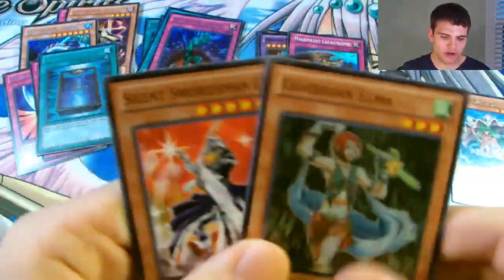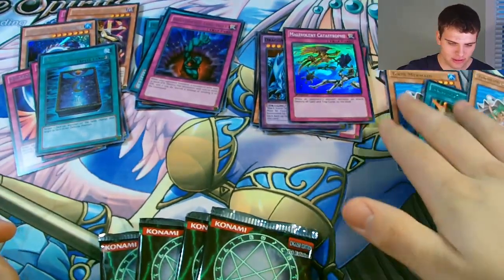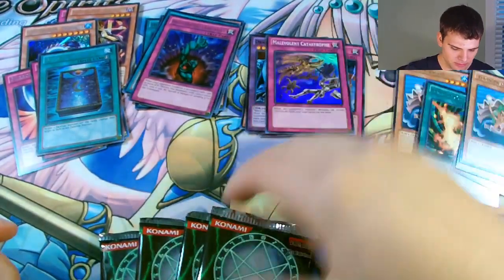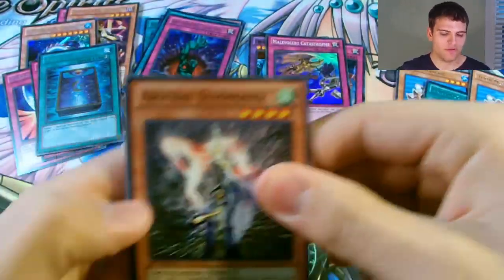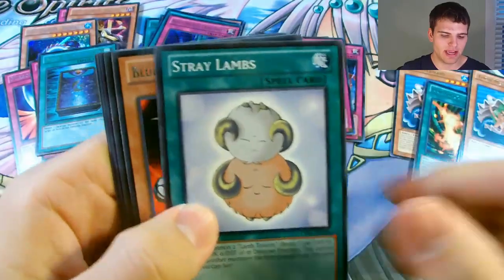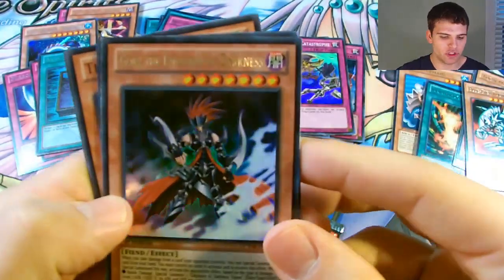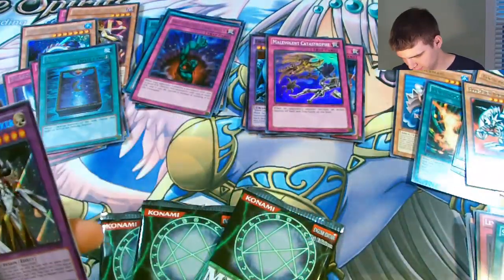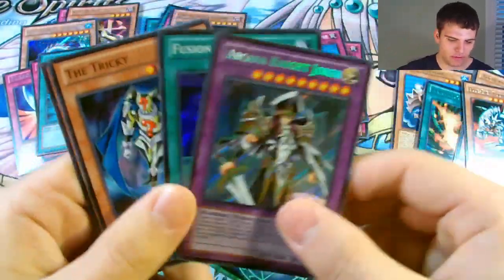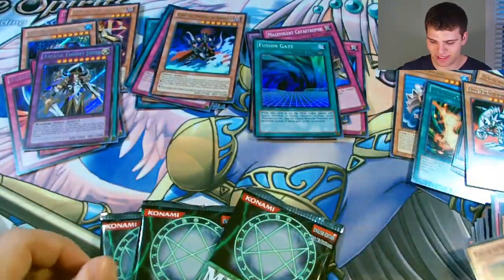Level Up, Guardian Elma, and Silent Swordsman Level 7 - wow, awesome pack! Arsenal Summoner, Level Up, In Area A, Stray Lambs, Blue Eyes Ice Dragon, an Ultra Rare Gorz the Emissary of Darkness, a Secret Rare Arcana Knight Joker, and a Super Rare Fusion Gate. The Tricky, Manju of Ten Thousand Hands.